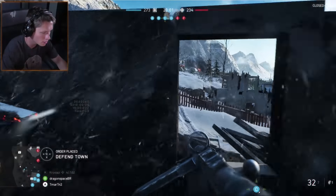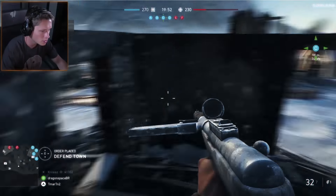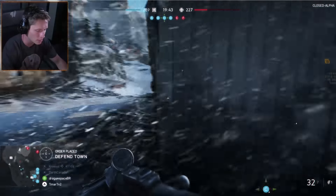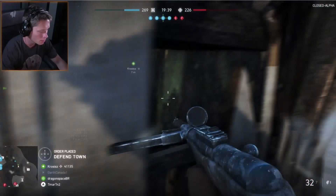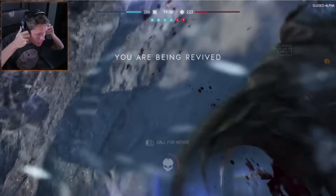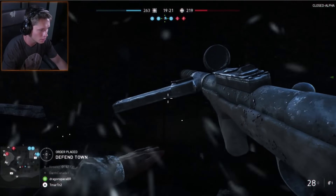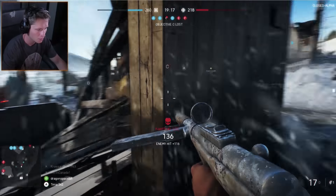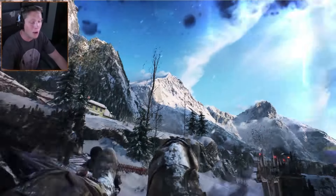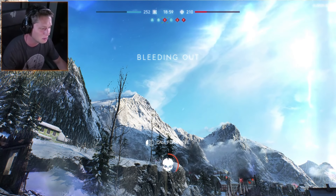Got a guy over in the C building. Make sure nobody's squad spawning anywhere. We're probably going to die here - we're kind of pushing the enemy team's spawn, but let's do it live. He was shooting my teammate. Please kill him and pick me up. I knew we were going to die there, but it was well worth it - it was fun.